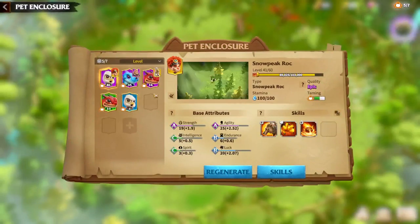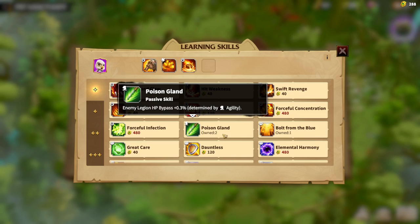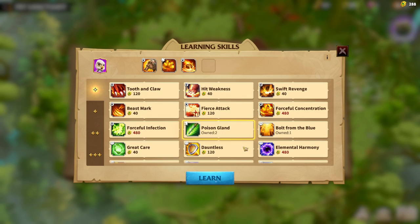Whenever you are buying a skill for your pet, my advice is to have, for example, two Poison Glands — then try to get two more, and after that try to learn it. Because Poison Gland may attach to your first, second, or third skill, and you don't want to change those skills. You want the new skill to attach to the empty slot, but everything is random.